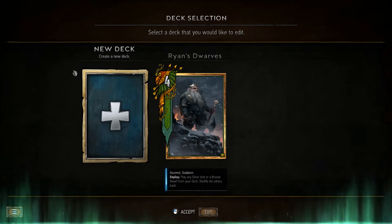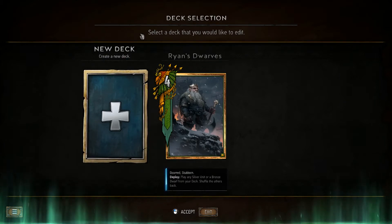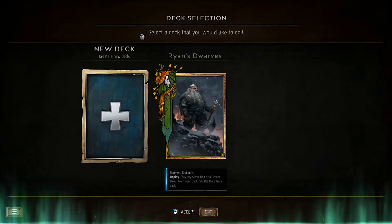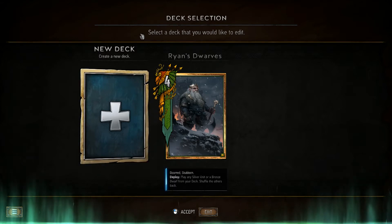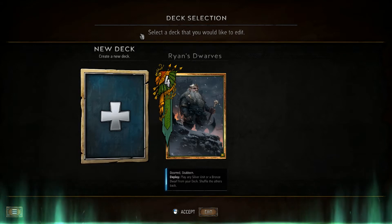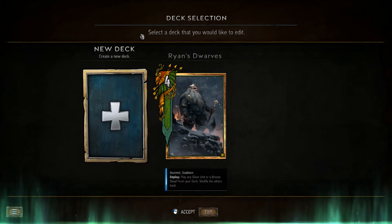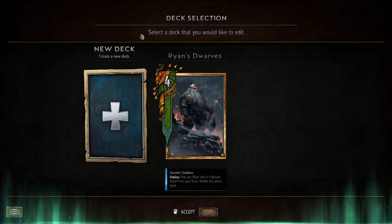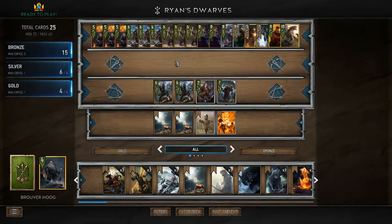As you can see, I'm currently running a Skellige Dwarves deck. I've chosen to go with Brouver Hoog mainly because of his synergy with some of the Dwarves. I know Francesca after a recent patch is really, really powerful and probably too strong in fact, but Brouver Hoog synergises well with a lot of the cards I've chosen to include. So maybe that's the first change you'd make to this deck.